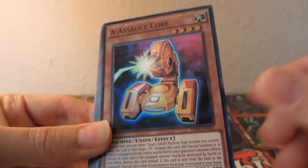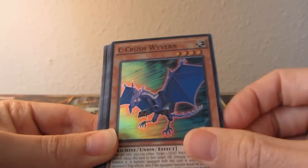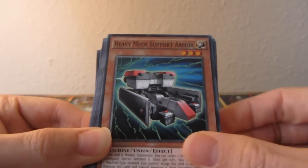Then we've got the super rares: we've got A Assault Core, B Buster Drake, and C Crush Wyvern as super rare. So that's our three supers.